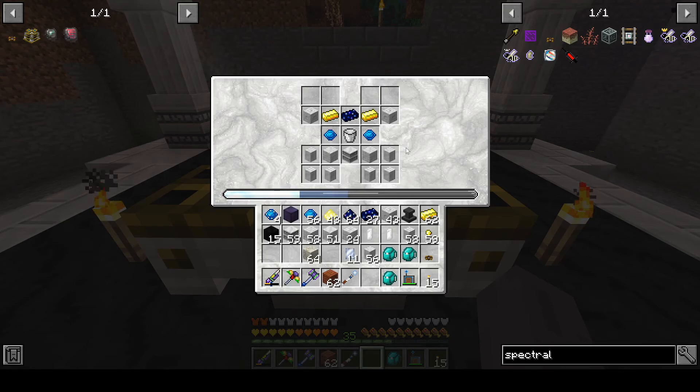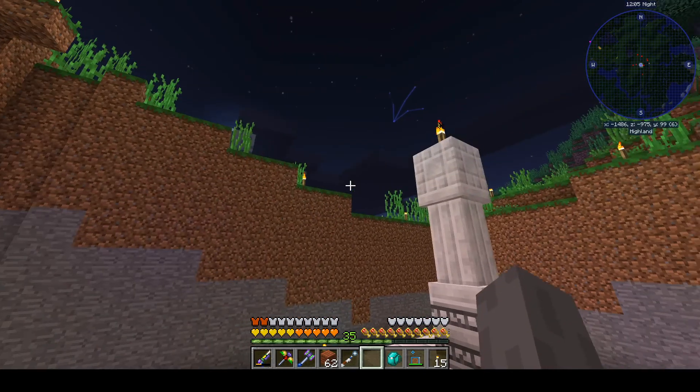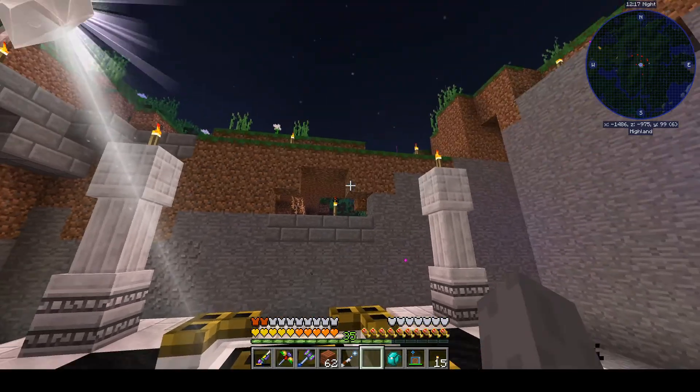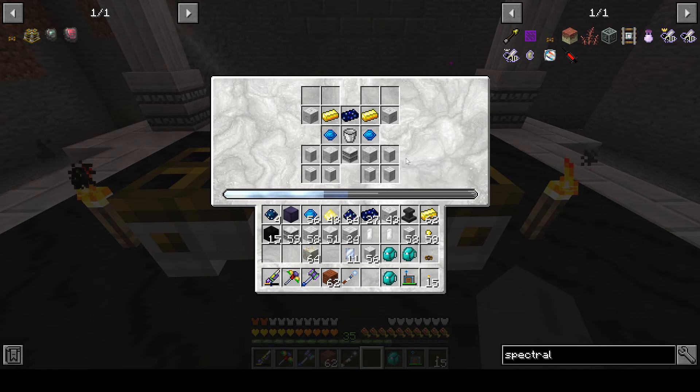Hello YouTubers, this is Grimweird coming back with more Enigmatica 2 Expert Mod Pack playthrough for Minecraft 1.12.2. We're running into problems advancing in Astral Sorcery due to not having enough starlight at home base. So I've picked up our Celestial Altar and gone to a place in the Highlands with a Collector Crystal — this used to be one of the generated temple spawns, and I cannibalized it for materials and left the Collector Crystal here. We're hoping that with this Collector Crystal we can reach the halfway mark and have enough to make a starlight infuser.